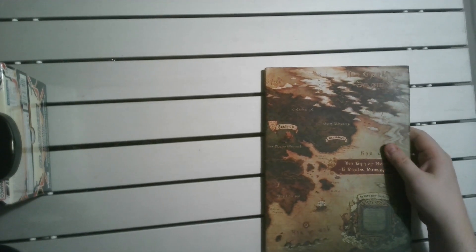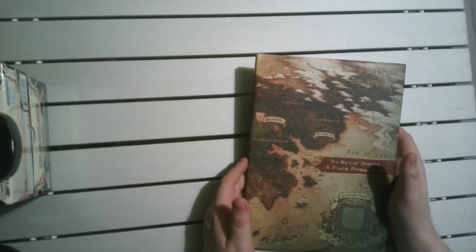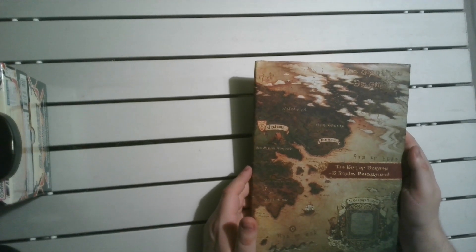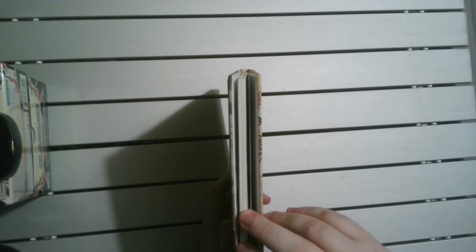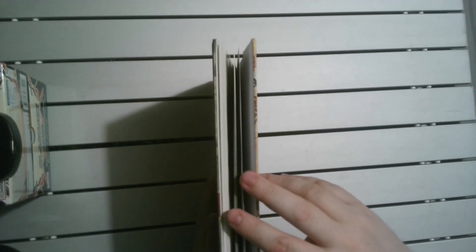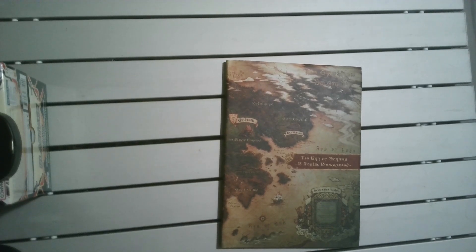It took me a little bit to figure out which was the right way up due to how the writing is. It's a nice shaped hardback. It is sadly only a tier 2 — just a basic concept art book. I did manage to find this online for around ten quid, or about fifteen dollars, which for a book with 80 pages is not bad for that price.